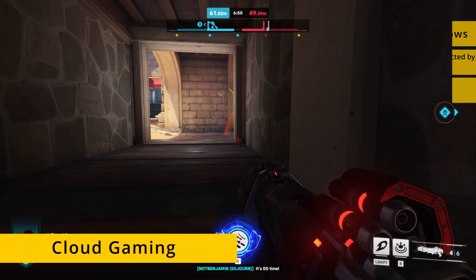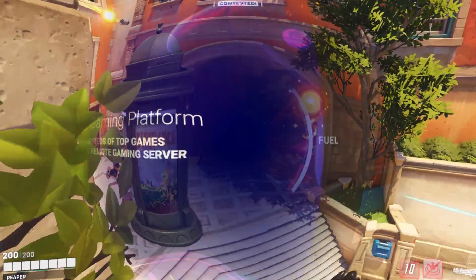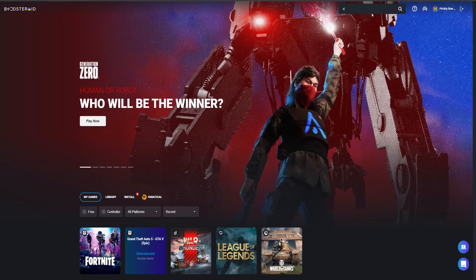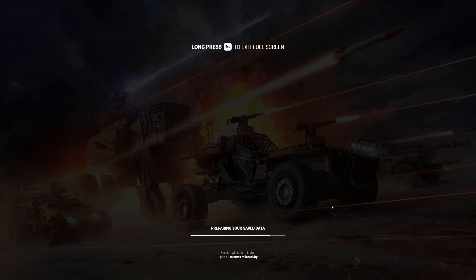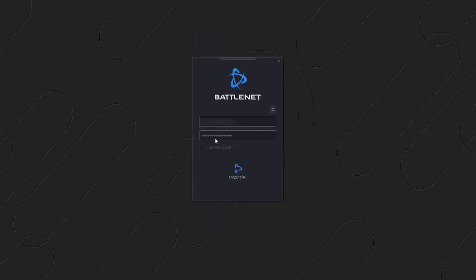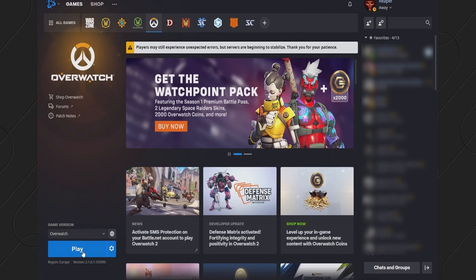We'll tell you about a cloud gaming service called Boosteroid that features the game in its library, and using it is super simple. Just register on the site, go to your profile, click the subscribe button, and start your subscription. Once you're subscribed, type the game's name in the search bar at the top, open the game's page, select play, and then click OK, let's go. When you see the Battle.net login screen, enter your username and password. Then you need to go through the two-step verification, or you won't be allowed to play Overwatch 2. After that, simply go to the game in the Battle.net launcher and click play.